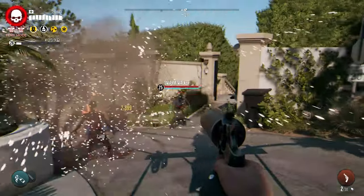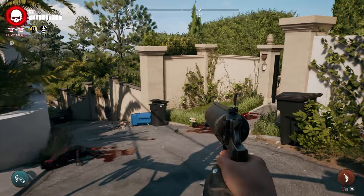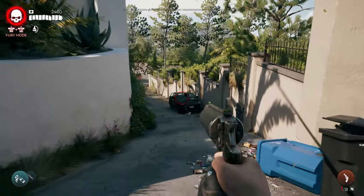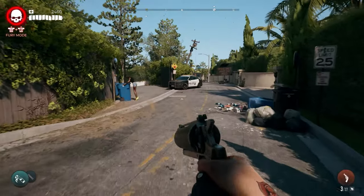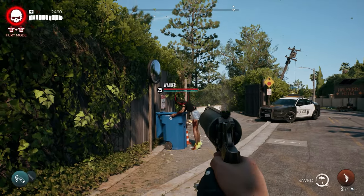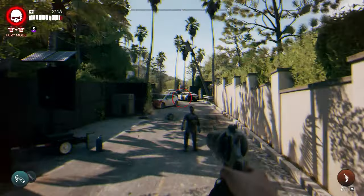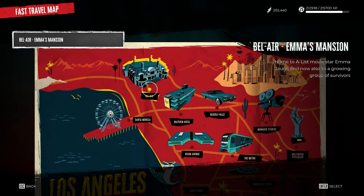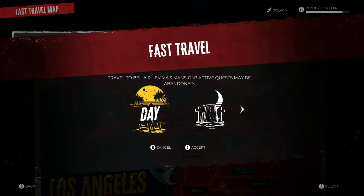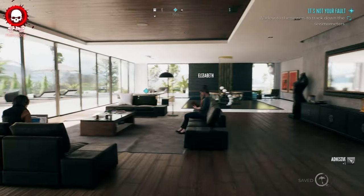The next legendary weapon is the Big Shot — a revolver that shoots exploding rounds that detonate when they hit enemies or objects. This weapon is very, very good and you should definitely pick it up. To get it, start by fast traveling to Bel Air to Emma's Mansion. After completing the main storyline, you'll get a quest called It's Not Your Fault, given by Luciana.